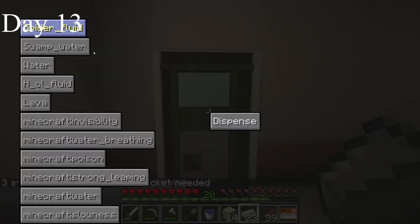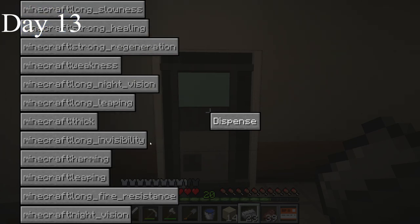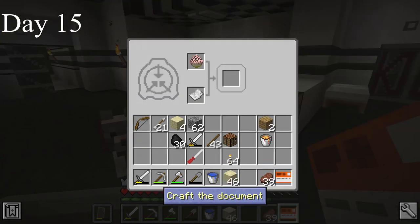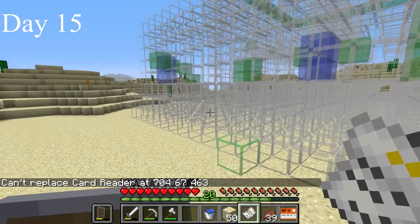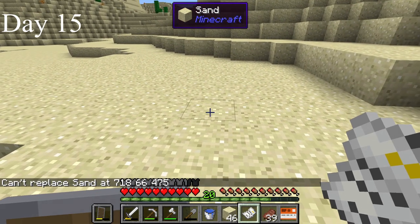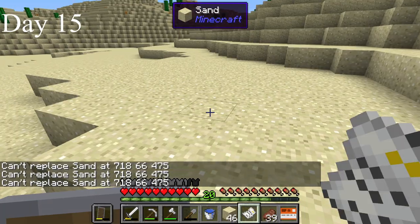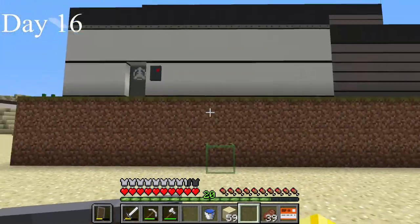I now have access to any liquid in the game — any potion and lava as well. I then crafted SCP-143, the blade wood grove. Now is a good time to mention how spawning the SCPs works. Shift right-clicking shows a highlight of where the building will spawn, but it will not render if there are any blocks in the way. Right-clicking always spawns it and will delete any blocks in the way. I didn't realize this at the time, so I tried to clear an area and didn't place it until day 16.